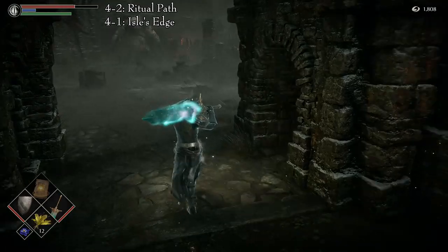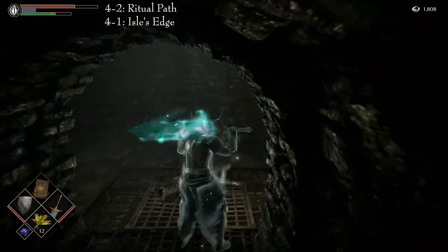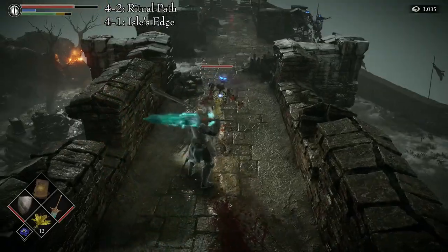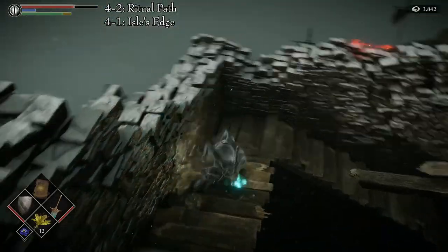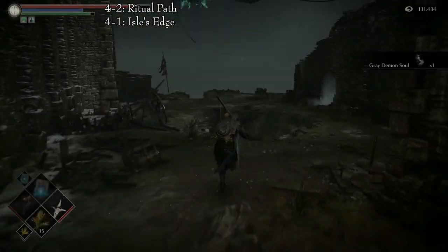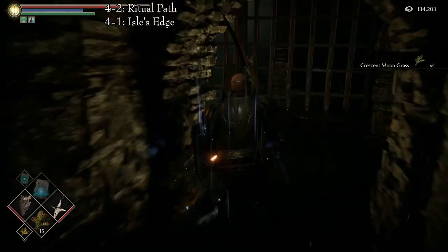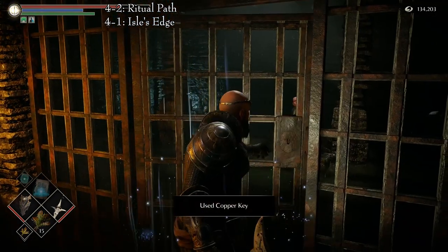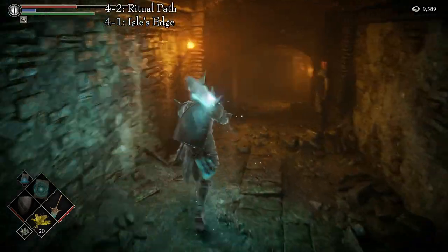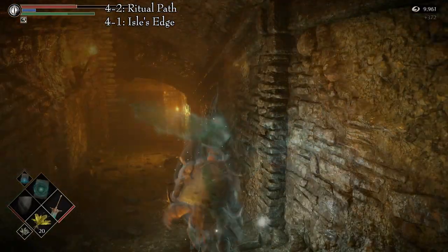The second one is in Area 4-2, the Ritual Path, or Adjudicator Archstone. First, go to Area 4-1, Isle's Edge, and find a copper key located on the right side of the first wall of the level. With the key, fall down into the hall after the Vanguard Demon and follow the path to a jail. Open the door and free the Grave Robber Merchant. Now that he is free, go to Area 4-2 and find the merchant standing right before the Necromancer Room. Kill him and get the ring from his corpse.